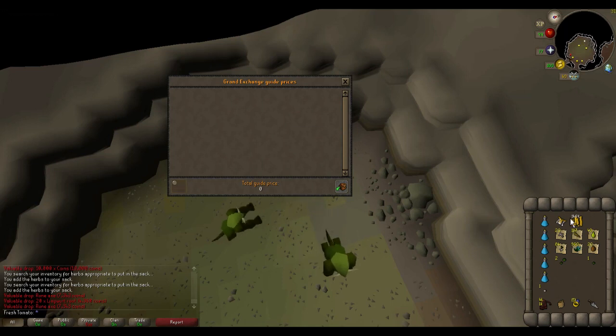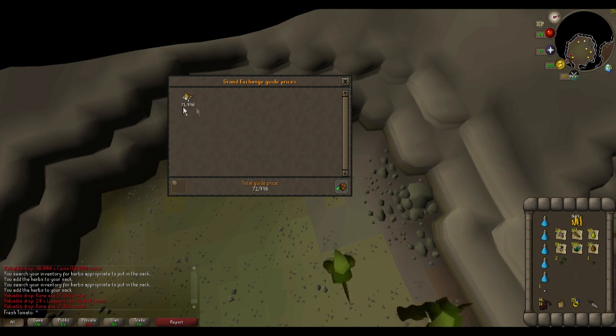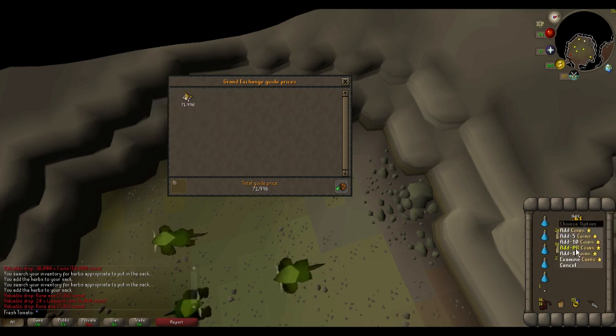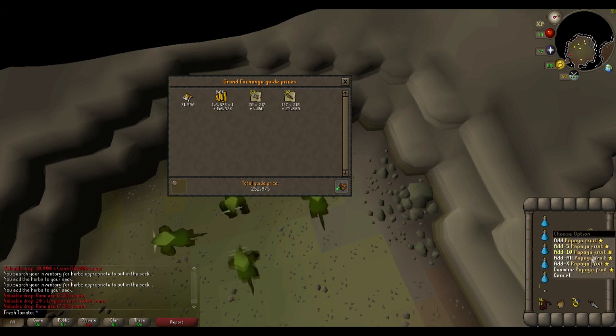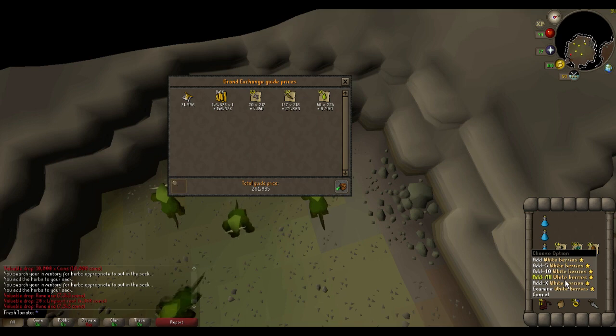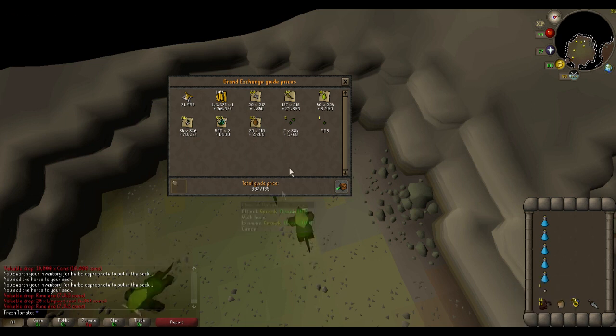So we've completed the first hour. We got one Mystic Robe Top (Light) — I'll be keeping those and High Alching them at the end. We got about 146k worth of GP. Then the noted drops include bones, limpwurt roots, papayas, white berries, flax, coconuts, two Toadflax seeds, one Avantoe seed, and one Poison Ivy seed. In the first hour we made 338,000 GP, plus some herbs in the herb sack — maybe an extra 20k in there — so let's call it around 350k. Not bad for the first hour.